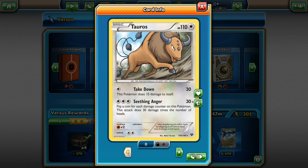Here's something you don't see every day — this is a Tauros from XY, and you're going to see an identical card from a different set too. 110 HP, normal type. For one energy it does Take Down — this Pokémon does 10 damage to itself, but deals 30 damage. For three energies it does Seething Anger, 30 times: flip a coin for each damage counter on this Pokémon and this attack does 30 damage times the number of heads. Its weakness is fighting, no resistance, and its retreat cost is two.